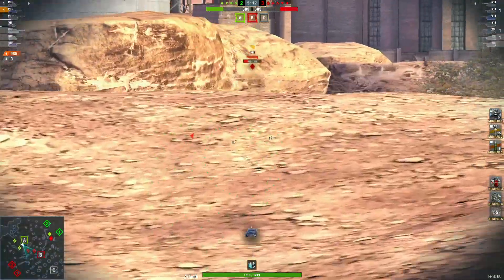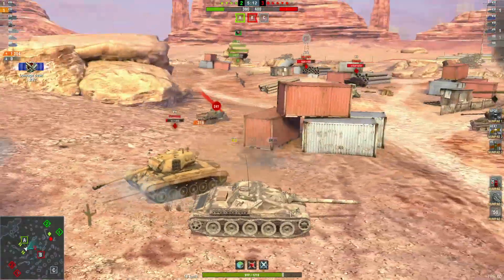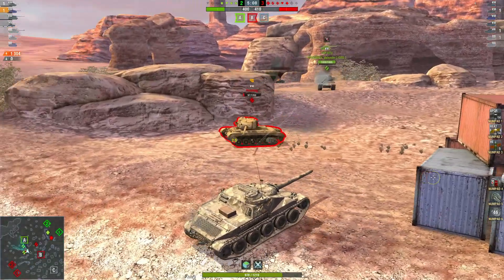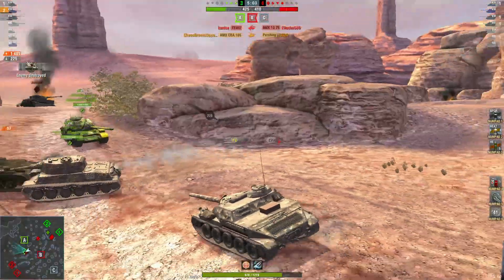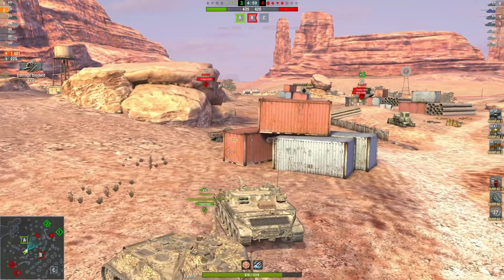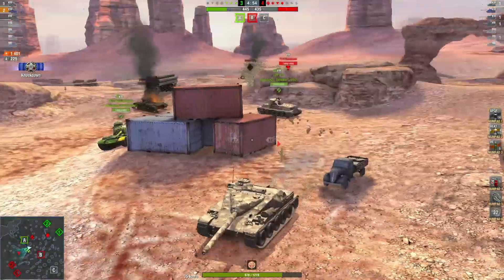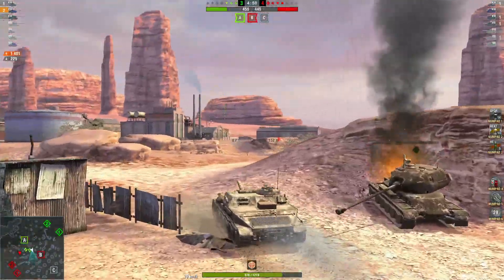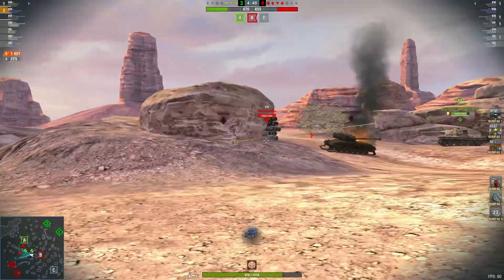Both teams have got a cap each, both teams have lost tanks each. Greens have lost three, reds lost two and reds are about to lose another right now. Nice — and unfortunately the greens lose another as well. Up to 1401 damage, 225 blocked, and two kills.